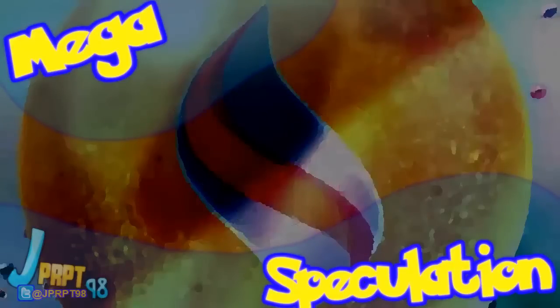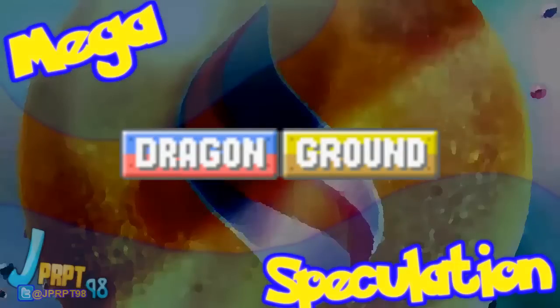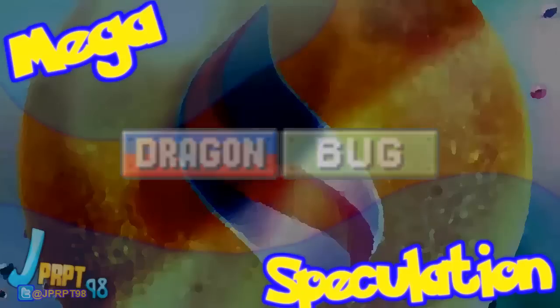As usual, let's start with typing. Flygon would certainly do well if it remained as Dragon/Ground, but it would definitely get a huge perk if it were changed to Dragon/Bug. The addition of the Bug typing would give U-Turn a 50% STAB boost, making its base power 120.